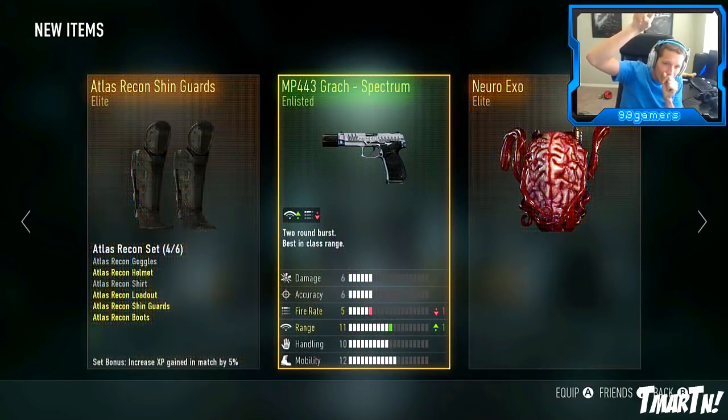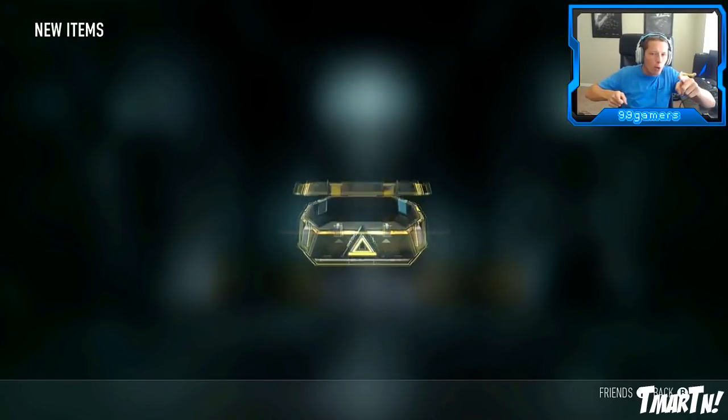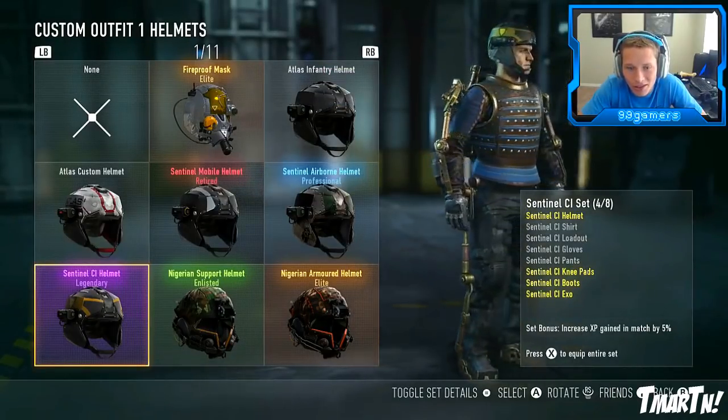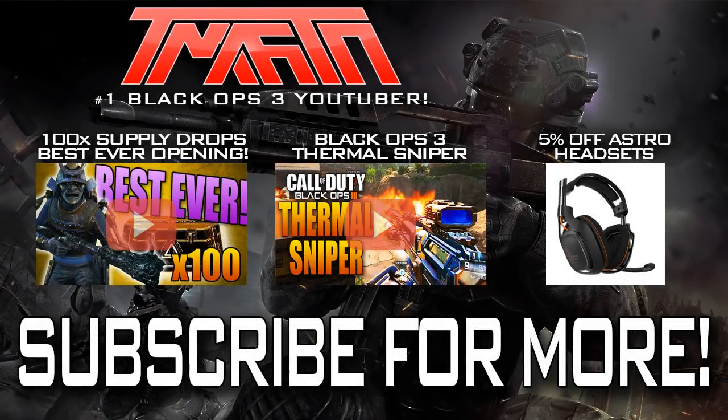It leaked — we're doing 101 because of 101 Dalmatians! It's not even the one I want — but that's actually pretty sick. I like the sentinel CI gear, it's kind of cool. But it's not nearly as cool as the carnivale or the samurai I was looking for. We did that extra one and ended off with another legendary. Hopefully you guys enjoyed the video — thumbs up if you want to see me open the next 129 supply drops in future videos. I'll catch you guys later, peace out.